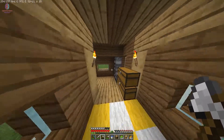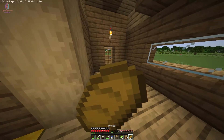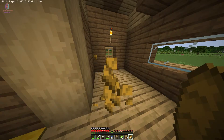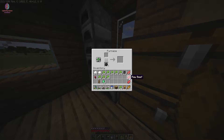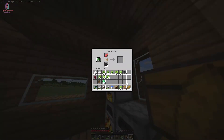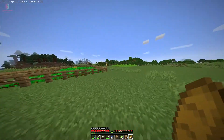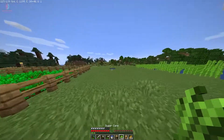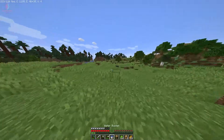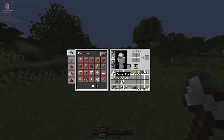Good morning! The next day — I have a lot of sugarcane and can make a lot of papers. But first I have to eat. We also got some raw beef from the cows, so I'll put it in the furnace and it will become steak. I'll collect it later, then go to the village and trade more emerald using my papers.